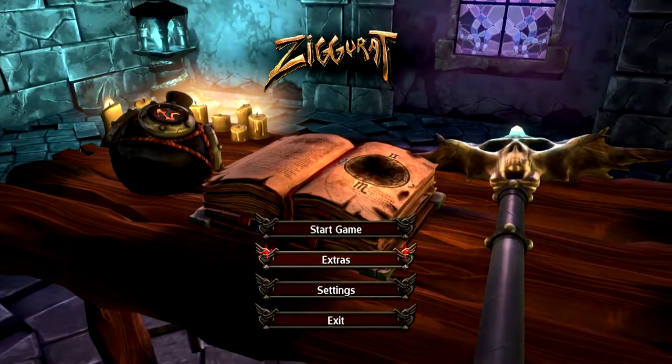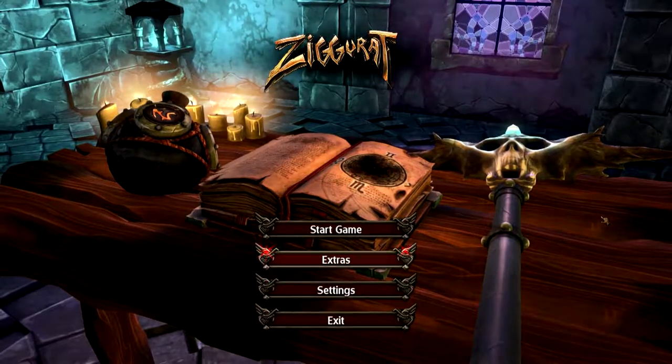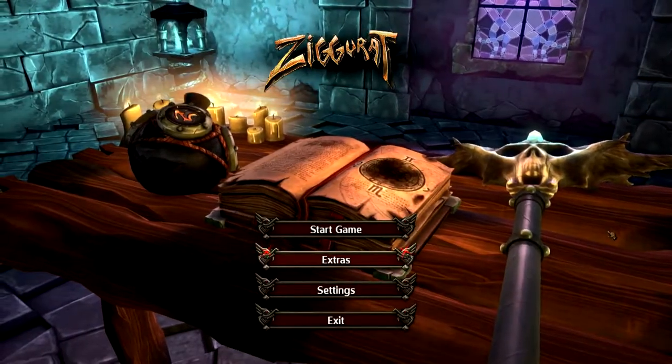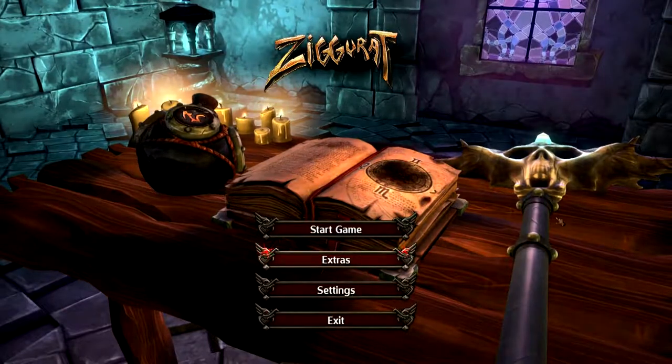Hello once again ladies and gentlemen of the Winner's Circle. Welcome to Ziggurat — a game made and published by Milkstone Studios. It is currently $11.99 on Steam and it is a pretty awesome action indie RPG type of game.